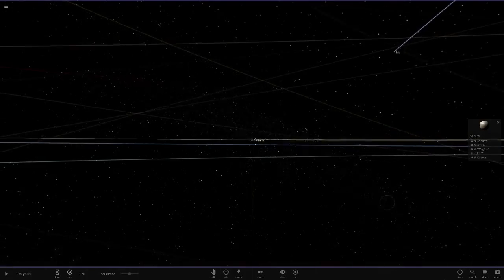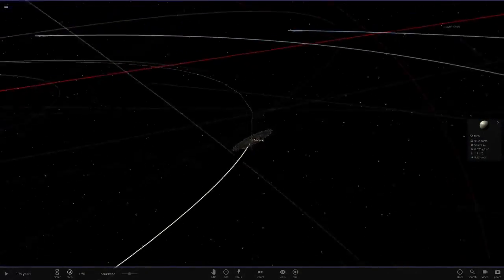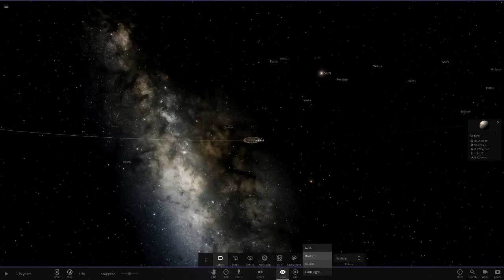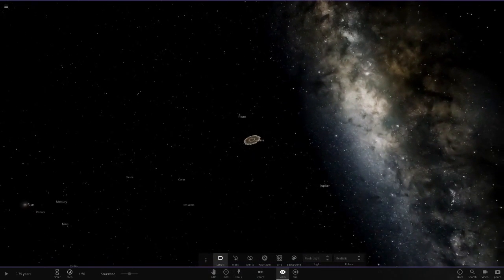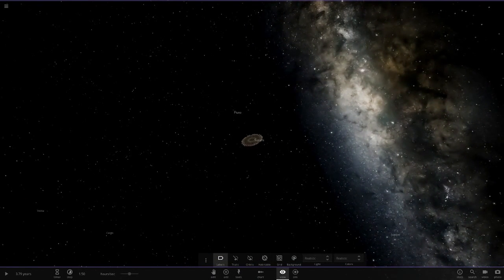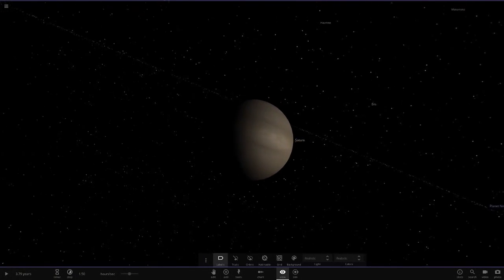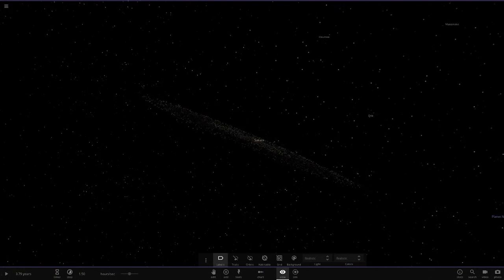Just look at the size of those — that is crazy. If we put it on flashlight mode we can see them very nicely. Here are the rings around good old Saturn. If you thought Saturn's rings were big, think again, because this is absolutely crazy.